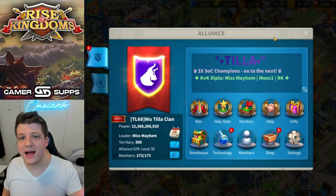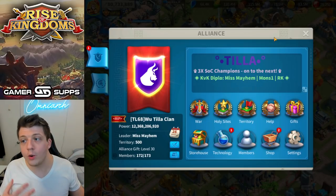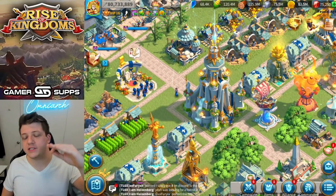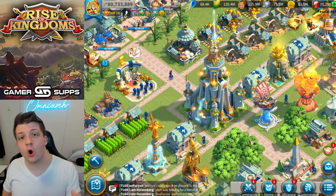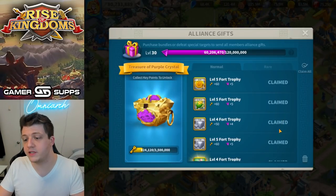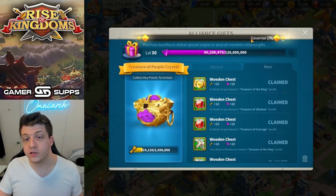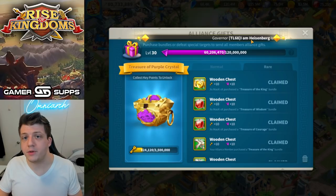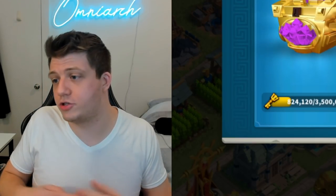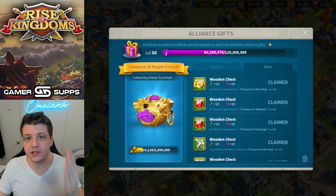For socializers, Rise of Kingdoms promises a massive network of players to connect with and make friends. This is why there's the alliance system, the coalition system, and different teams in Ark of Osiris. Every single game mode and event has a chat box — whether it's Soroli or Lost Kingdom chat. You get gifts when alliance members defeat barbarian forts or make purchases. Rise of Kingdoms makes you feel like part of a community, actively encouraging interaction unlike games like Call of Duty where you're placed on random teams.